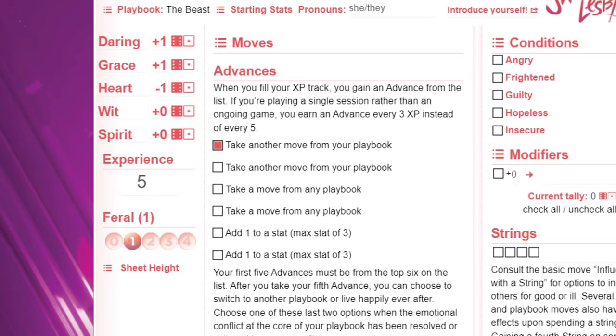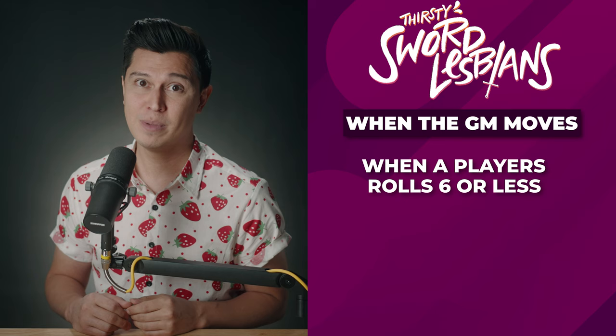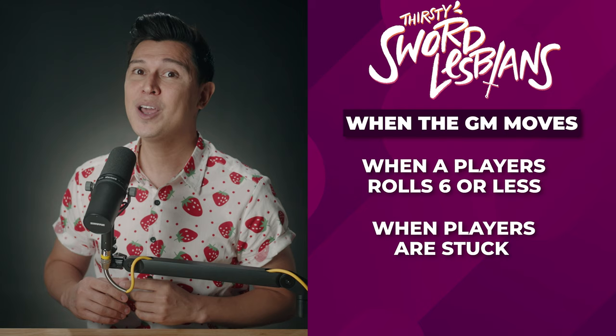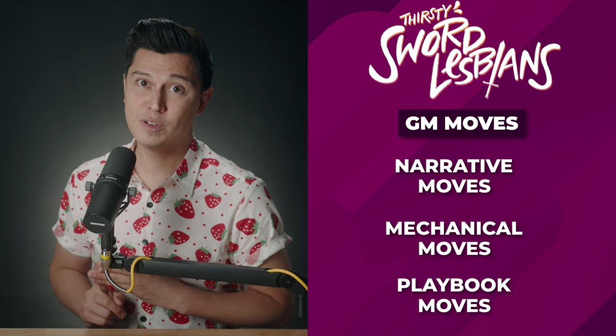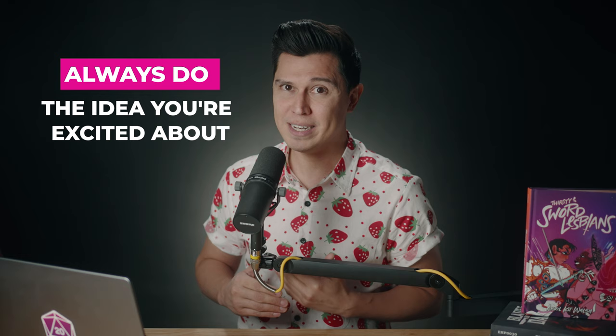Game Masters: just like the players have their moves unique to their playbook, you have moves that are unique to being the GM. As the GM, you will never have to roll dice — your moves happen no matter what. You will have to make GM moves in three types of situations: whenever a player rolls a total of 6 or less causing a downbeat, whenever the table gets quiet and players are trying to figure out what to do next, and whenever a formidable NPC suffers a condition. Your GM moves come in three types: narrative moves, mechanical moves, and playbook moves. The following moves are just some ideas of what you could do, but if you have a cool idea to expand the story and complicate their lives, you should do that.